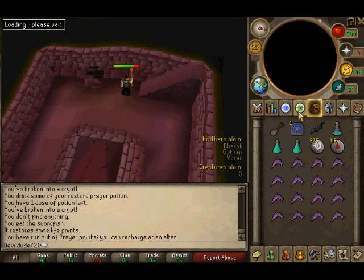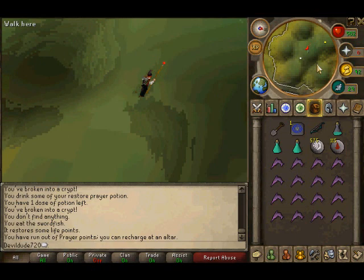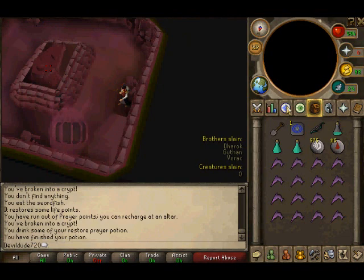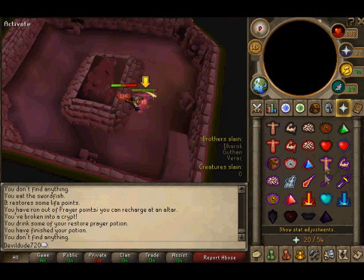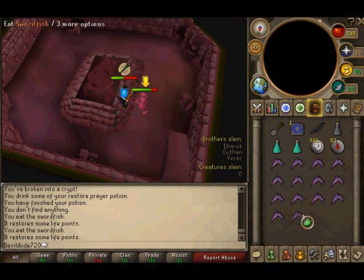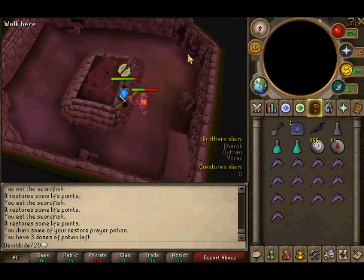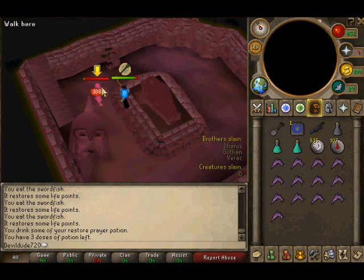Guthan's dead, now we go to Karil. I'd rather deal with Karil first. He is not anyone to mess with either — he's in pretty serious business. Just eat so we don't die and let's wreck him. He's trying to come at me but we're collecting the bounty here. There we go.